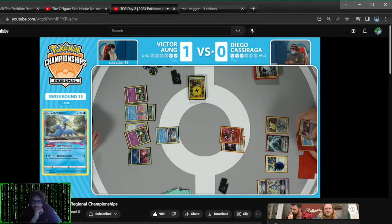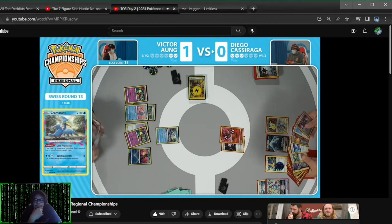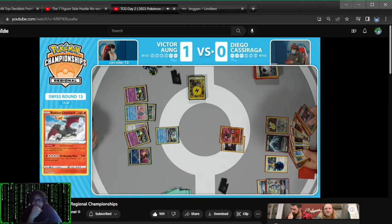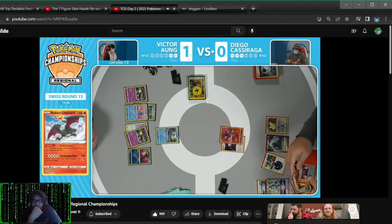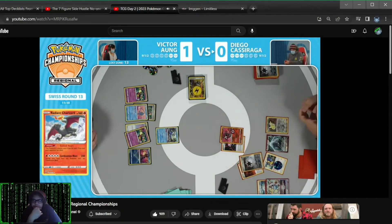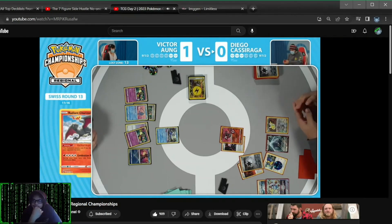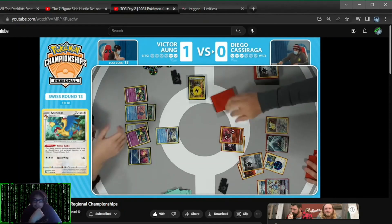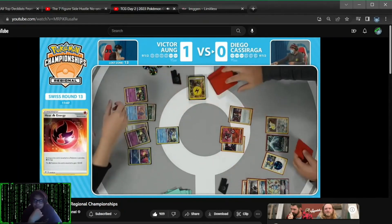I think it does. Yeah, it's going to leave the Radiant Charizard with 50 damage. Already promoting that Dunsparce to the top of the discard pile — you can see the wheels churning along there. This is one of those plays where you just can't really play around it. If Victor has it, he has it. You kind of like that you don't take the knockout on the Radiant Charizard. Got that lined up — don't have to worry about my opponent using Marnie on the following turn.